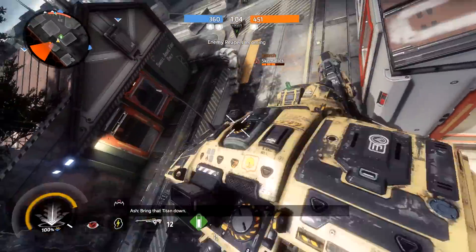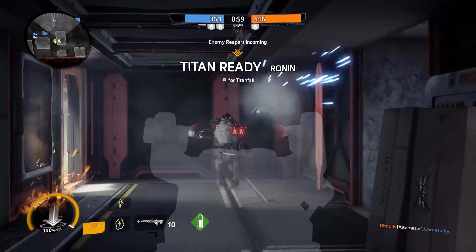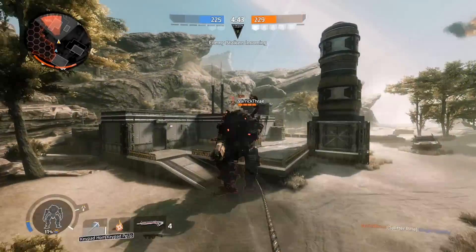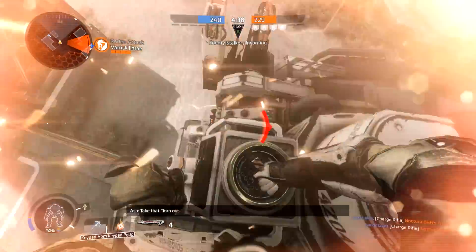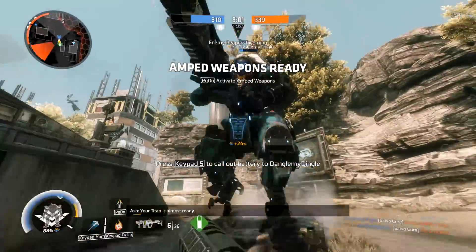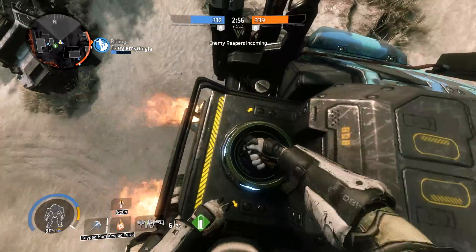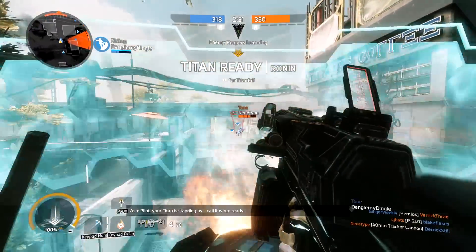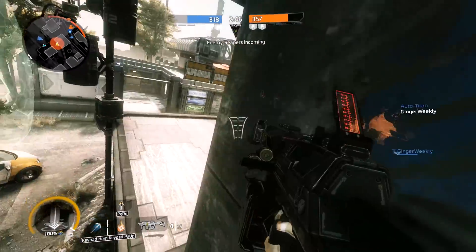Now, if stealing batteries was just a question of do I risk my life to deal some damage to a Titan so I can give my buddy a shield, it would never be worth it. If you steal a battery, you damage an enemy Titan and you gain progress on your Titan Build Meter. If you manage to install that battery in a friendly Titan, they gain a shield and health, and additionally, you gain even more progress on your Titan Build Meter. All of those rewards in tandem make a successful battery run worth its weight in gold, diamonds, chocolate, or some other valuable commodity.